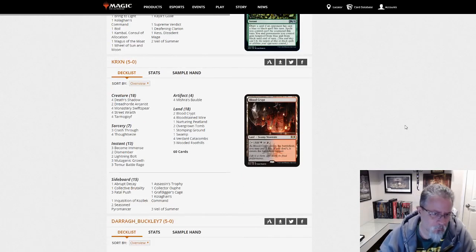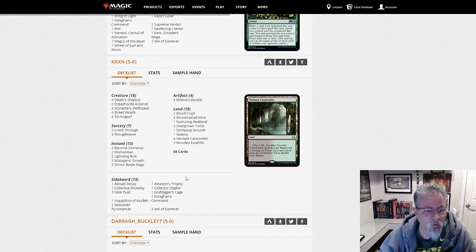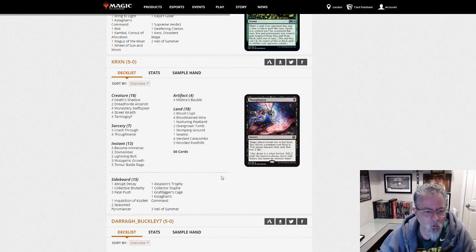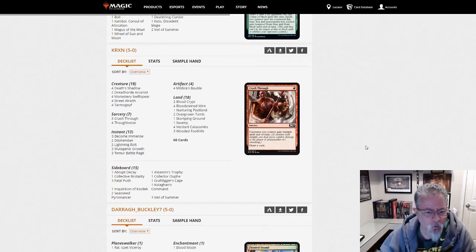KRXN with Death's Shadow — is this the four-color Death's Shadow? We are black, red, green — we are not blue. So this is Jund Shadow, but it's a non-Traverse version. This is a little more aggressive with the Temur Battle Rages and the Crash Throughs. But there's another Jund Shadow build for you.